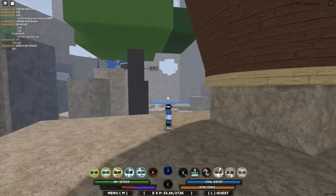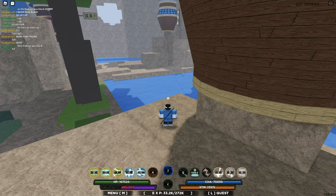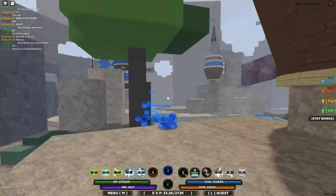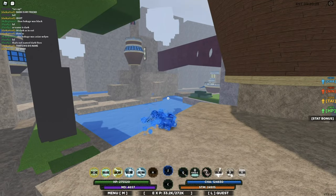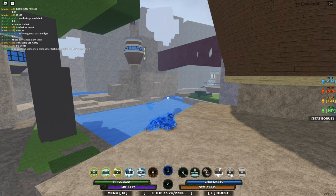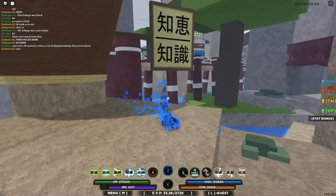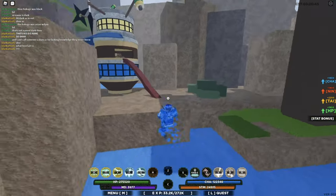Let me activate it again and tell you the stats you get. Once you activate it, you get 1,800 extra health, 2,200 extra taijutsu, 1,800 extra ninjutsu, and 1,800 extra chakra. That's pretty good — this Jinchuriki mode is definitely broken so far by the looks of it.